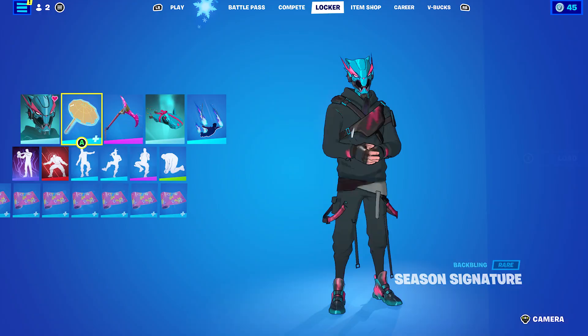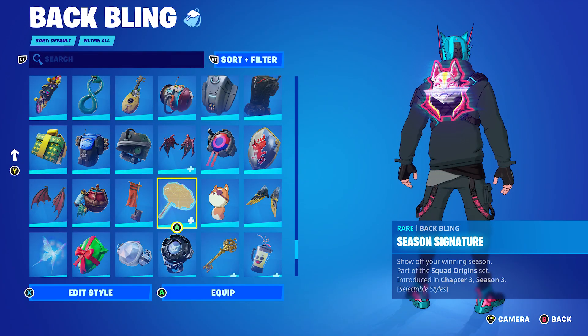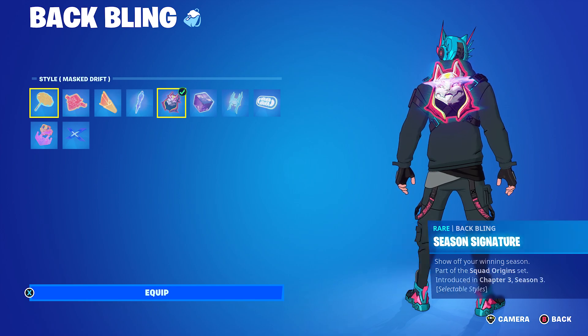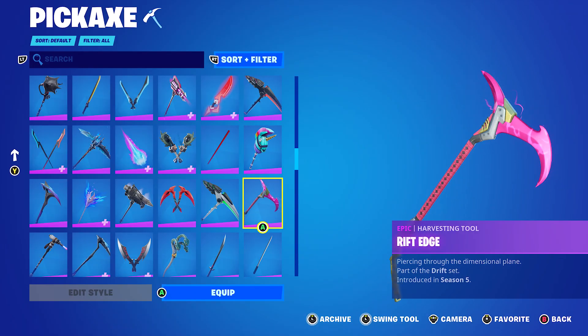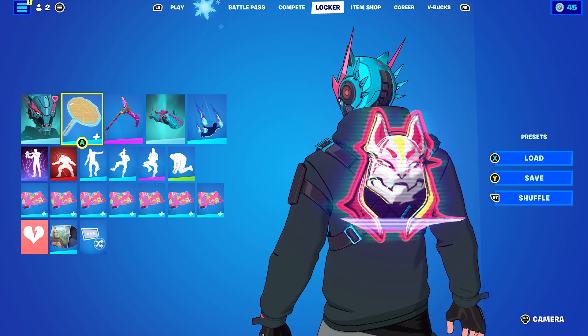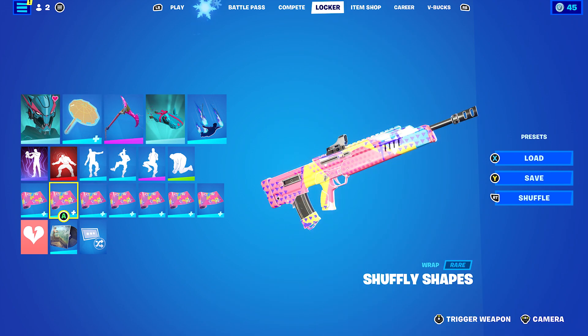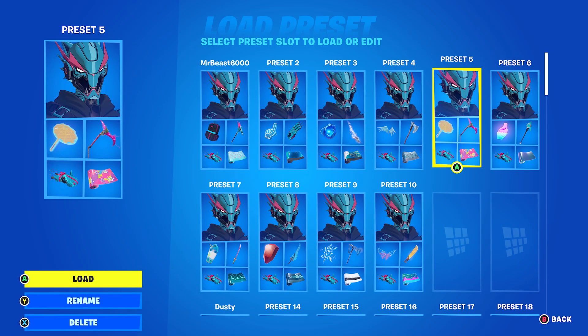Let's move on to the next one — this one's a little bit different. I decided to combo the pink that's on the skin. I'm using the Season Signature Back Bling and the Masked Drift style, mainly so I could combo with the Pickaxe, which is the Rift Edge from Chapter 1, Season 5 Battle Pass. As you can see on the Back Bling, it has pink, yellow, and white, so the pickaxe is absolutely perfect with the pink. The wrap I'm using is Shaffer Lee Shapes — it's got blue, white, yellow, and pink, so it works absolutely nicely with the skin.